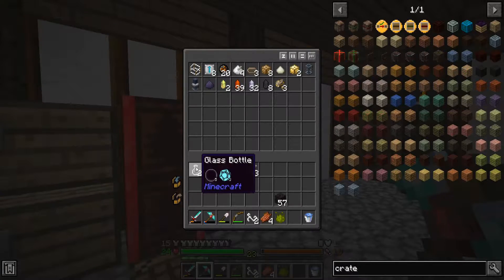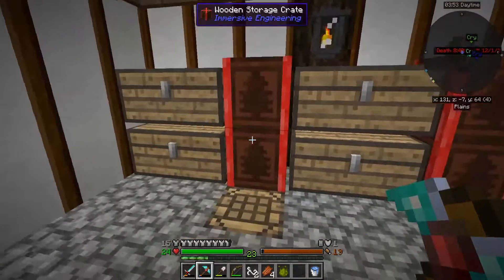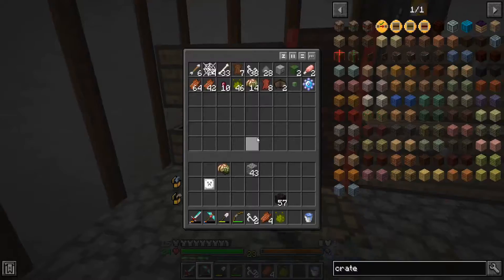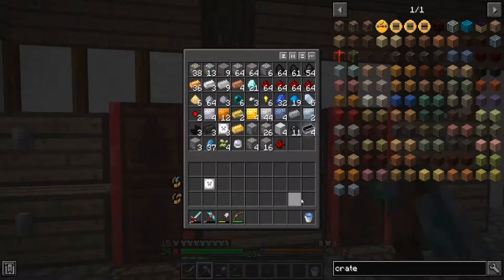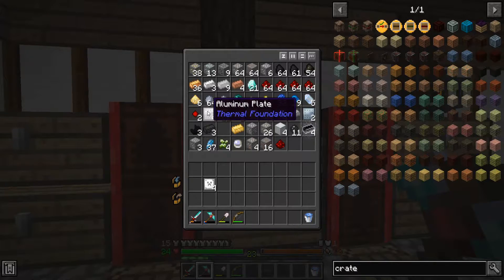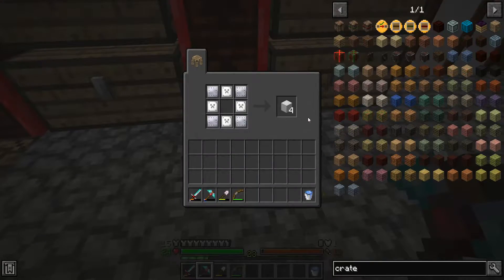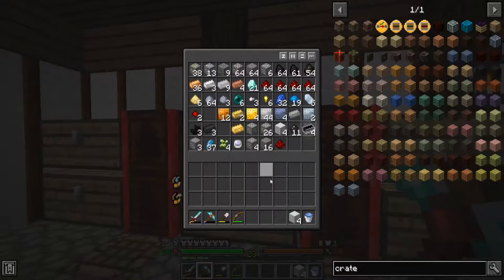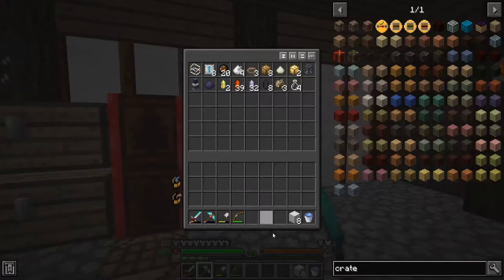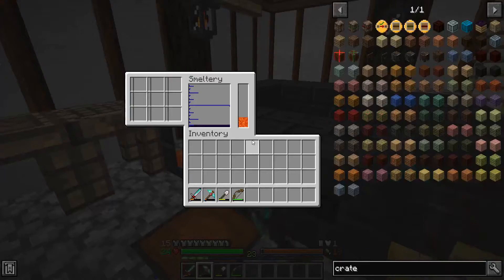I'm not sure where my glass bottles are but that's where they should be. Dabbed them in here. All right - nothing there. And then, yeah, mob drops. Let's grab that, grab those. They should be in there. Let's put that in there for now, that'll work.